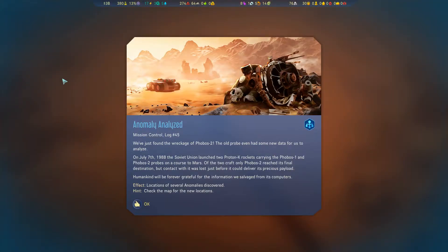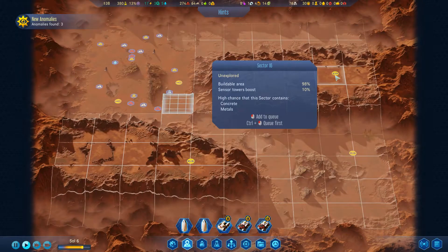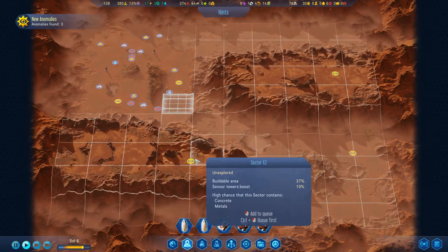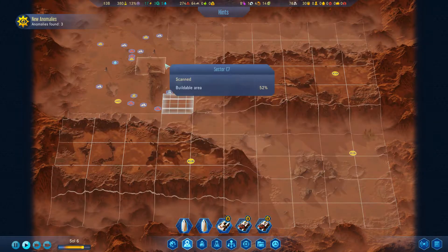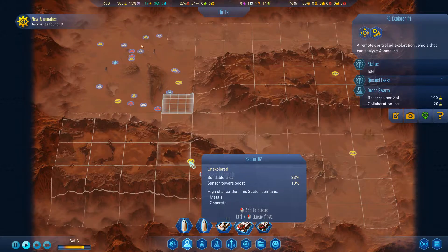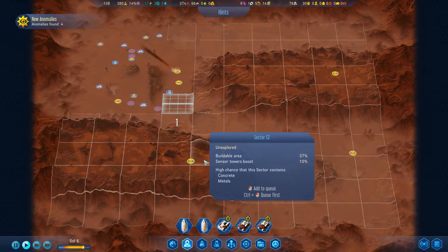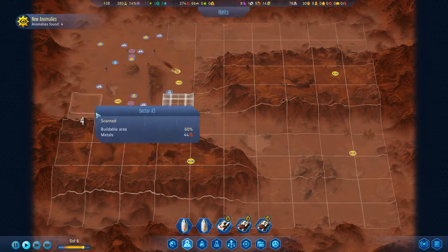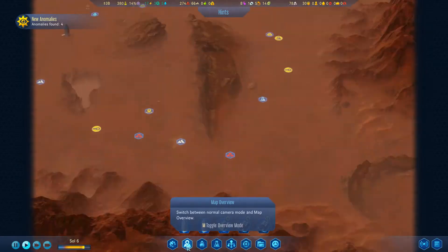Let's check this anomaly. We found the wreckage of Phobos 2 - nice! Several anomaly locations discovered, check the map. Looking at the map in orbit - oh wow, those anomalies are really far away. I wonder if those are more crashed probes. I'm going to send one of my trucks over there to explore.